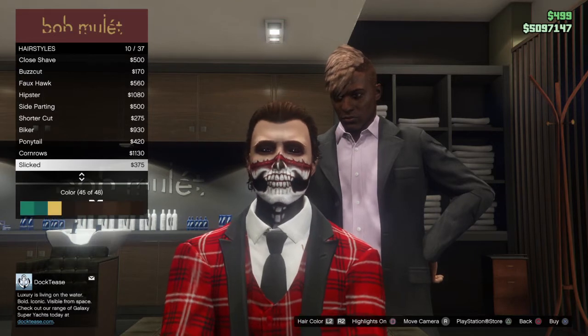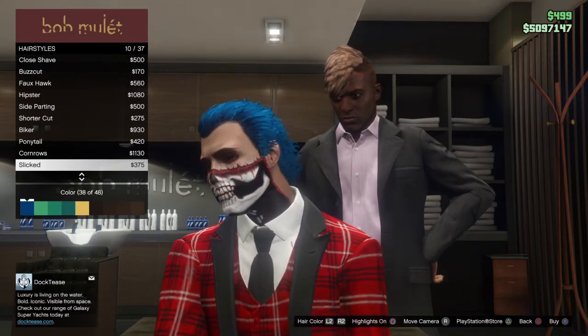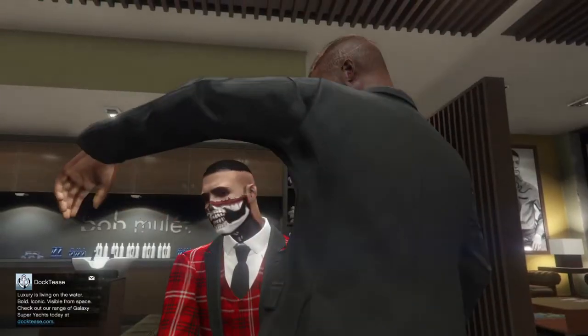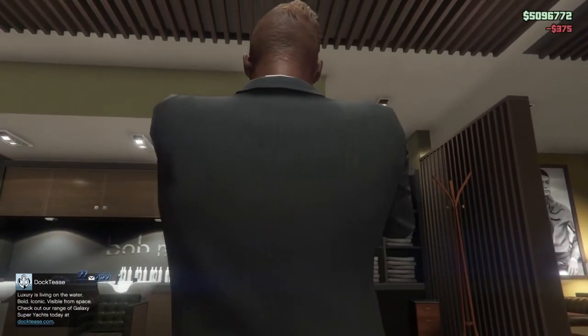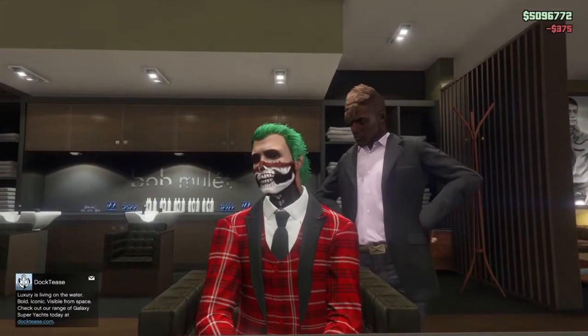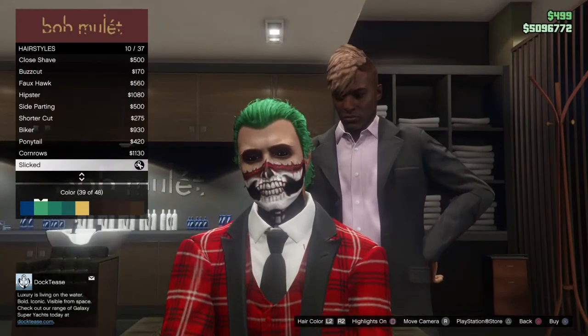The first one we're going to do is the Joker outfit. Right away you want to change your hairstyle — the one I have is the slick back. Press L2/R2 to change it to the green hair color to match the Joker from the movies. The face paint I have on right now is one I normally wear every Halloween, but we're about to change it anyway so it doesn't matter.